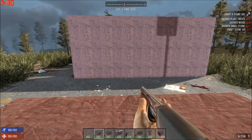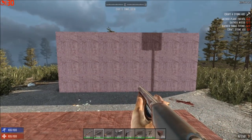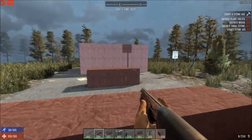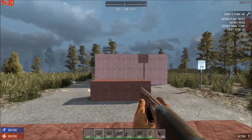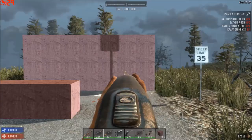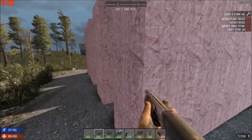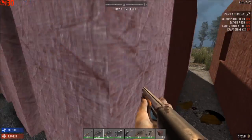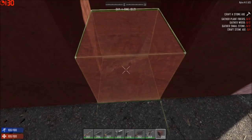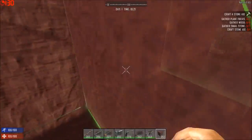Now we're going to try the sawed-off shotgun — not my favorite, and apparently not the favorite of many others either. Let's try it from back here at ten paces. So it goes through one, goes through the other, and then it pretty much ends its spread back here. That's three blocks of penetration from ten paces.